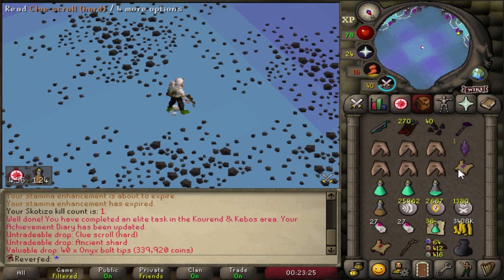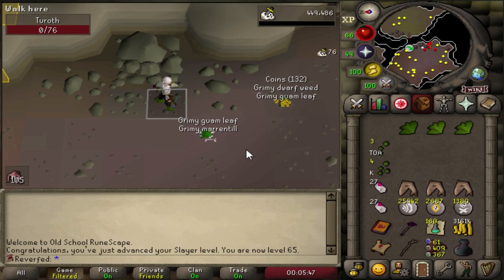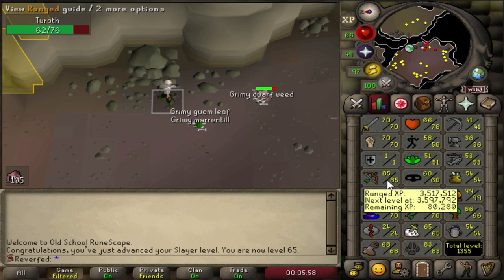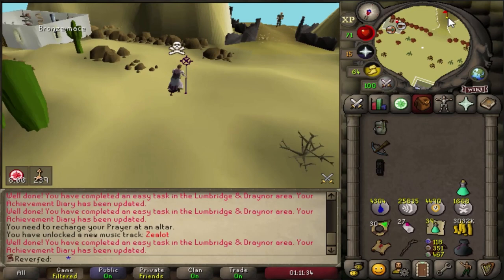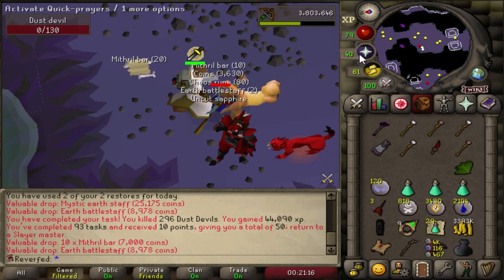Level 70 magic - ice burst unlocked! And another big Slayer level - 65 Slayer, which unlocks Dust Devils! These tasks will give a lot of XP with bracelets and I'll extend Dust Devils so I'll get 200 plus per task. This account seems to be the lucky account with Slayer because I just got Dust Devils really quickly - 239 assigned, almost max as well. We're going to fly through Slayer levels if we get these a lot. First Dust Devil task completed - 44,000 XP from one task and these tasks take less than one hour. That's a lot of XP at this stage.